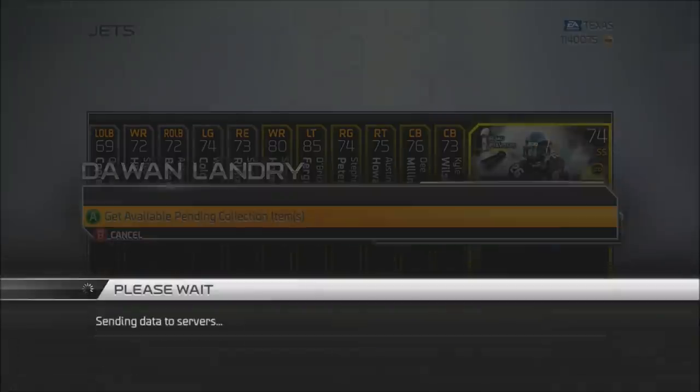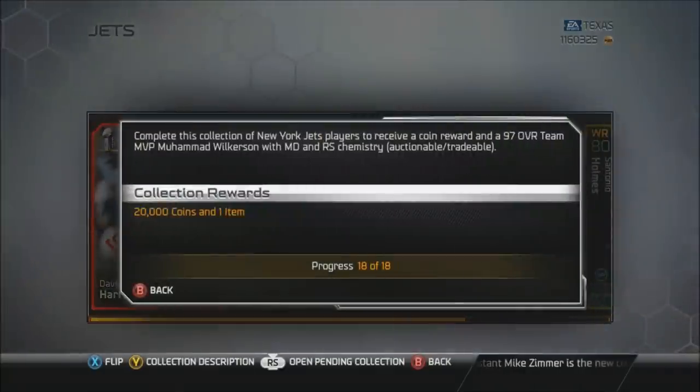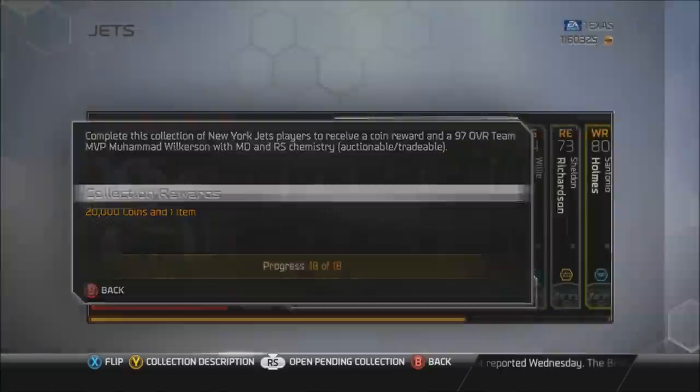I probably spent around 20,000 coins to do it, so I pretty much made my coins back for my initial investment. You guys may look at collections differently than I do — I pretty much look at it as a whole. I get 20,000 coins for completing it, so if I complete the collection for that price or cheaper, that's profit, plus whatever I sell Mohamed Wilkerson for.